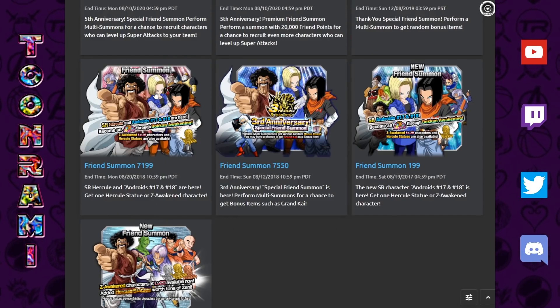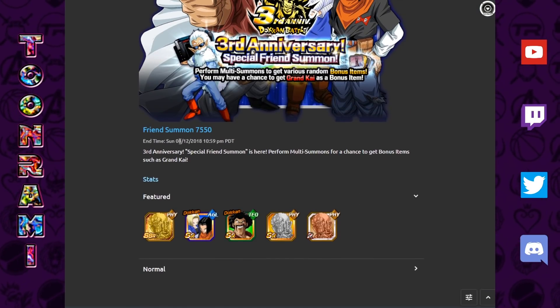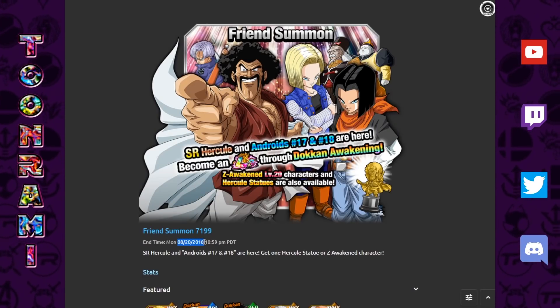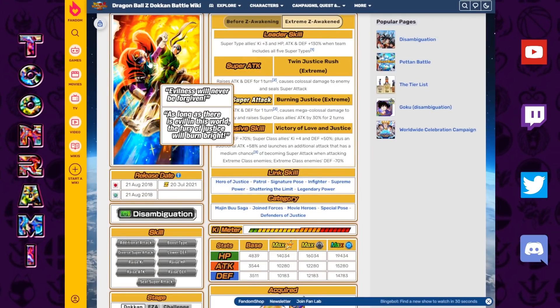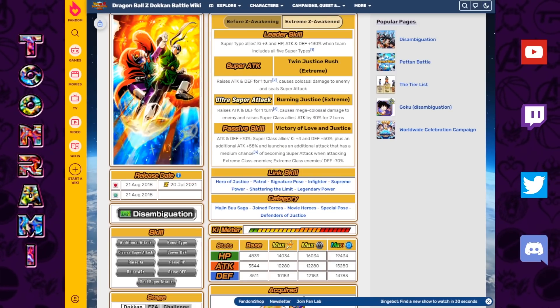Now we have two banners for the friend summon LR. The first is the special friend summon — the first time Dokkan players could summon with an extra incentive, with a chance at receiving a Grand Kai as a bonus item while doing friend summons. This banner ended on August 12th, 2018, while the second banner ends on August 20th, 2018. Keep those two dates in mind: the 12th and the 20th.